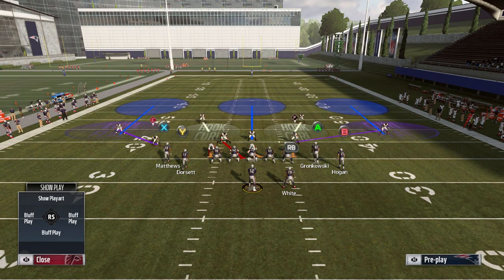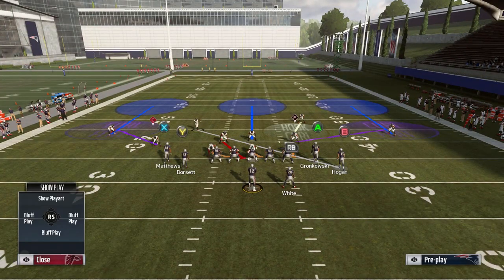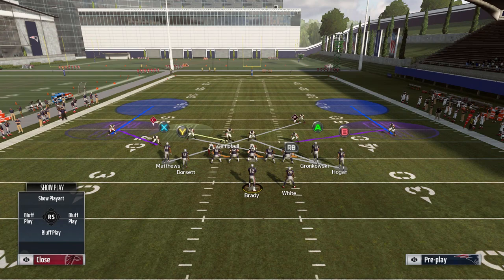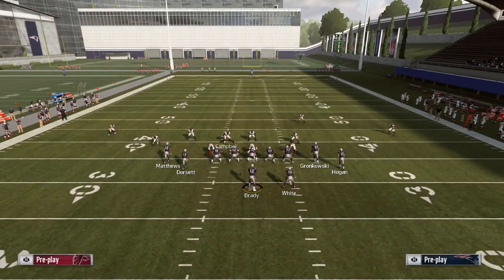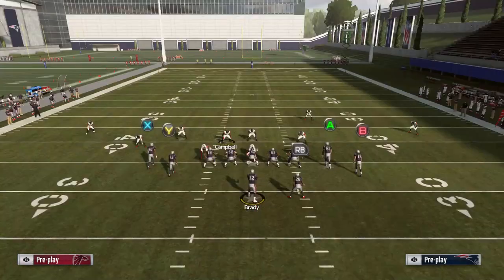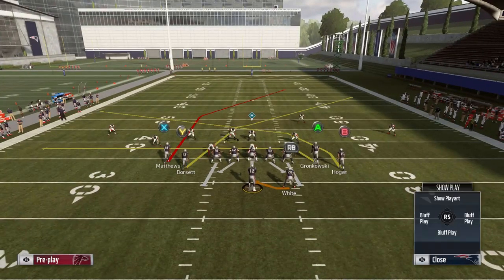Sometimes the crossing routes still get open — this play is just that good that even this isn't foolproof. They can still get open. A lot of times it's that B route by Hogan. Sometimes he can still beat his man-to-man defender, even though he's way over here and it's Desmond Trufant — sometimes he can still get some separation.